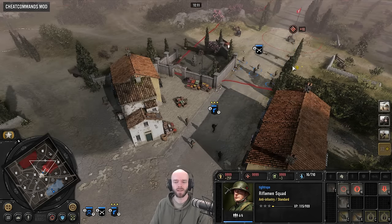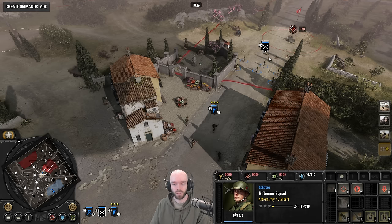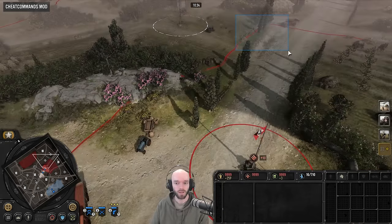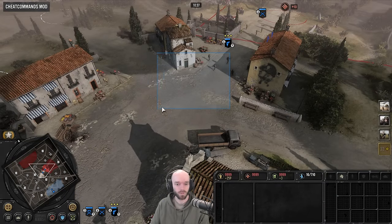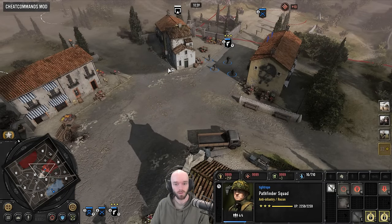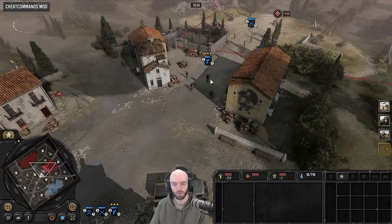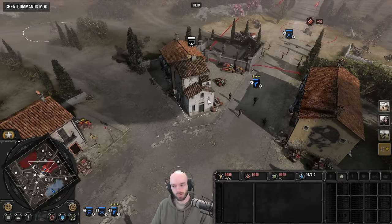I wonder how this will work with anti-tank guns, because a lot of the time you might give an attack command, but if the tank dies you probably don't want the anti-tank gun to run over there. If you right-click a tank and it dies, you might still want your anti-tank gun to be in the middle of the map and react to another tank — don't push it out of position. I'm going to have to experiment with it and see how it feels over time.